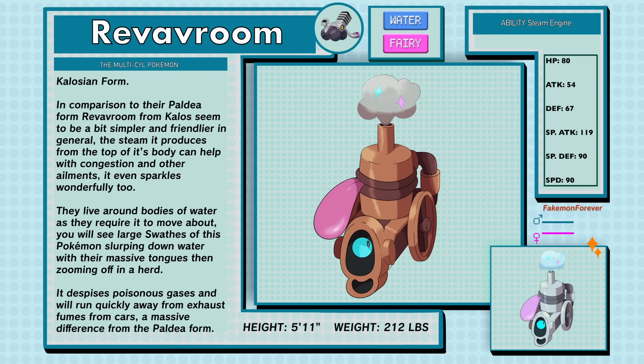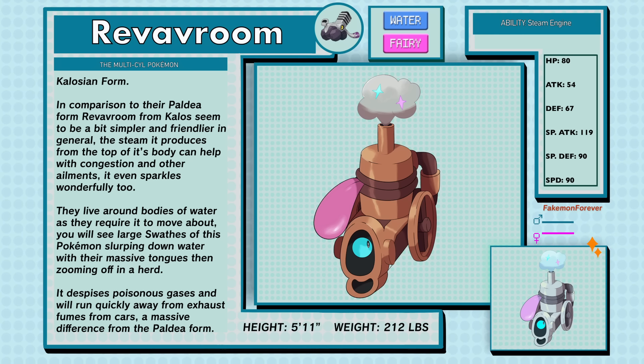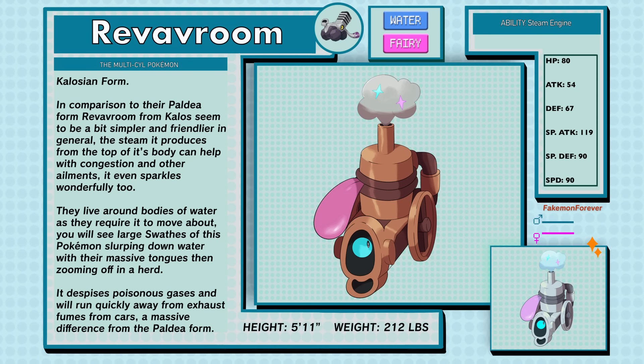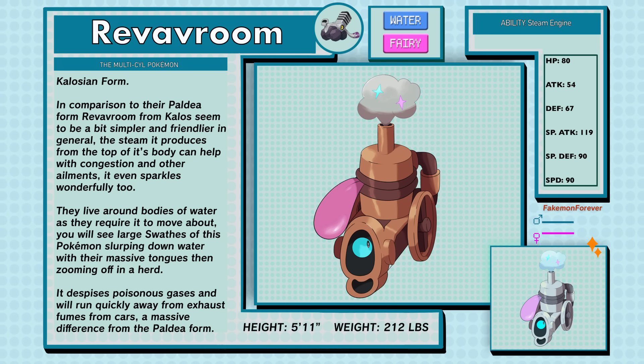Revavroom, the multi-sealed Pokemon of Water and Fairy type, Kalosian form. In comparison to their Paldean form, Revavroom from Kalos seem to be a bit simpler and friendlier in general. The steam it produces from the top of its body can help with congestion and other ailments, and it even sparkles wonderfully too. They live around bodies of water as they require it to move about. You will see large swarms of this Pokemon sloping down water with their massive tongues and zooming off in a herd. It despises poisonous gases and will quickly run away from exhaust fumes from cars — a massive difference from the Paldean form. Revavroom in this form has the ability Steam Engine.